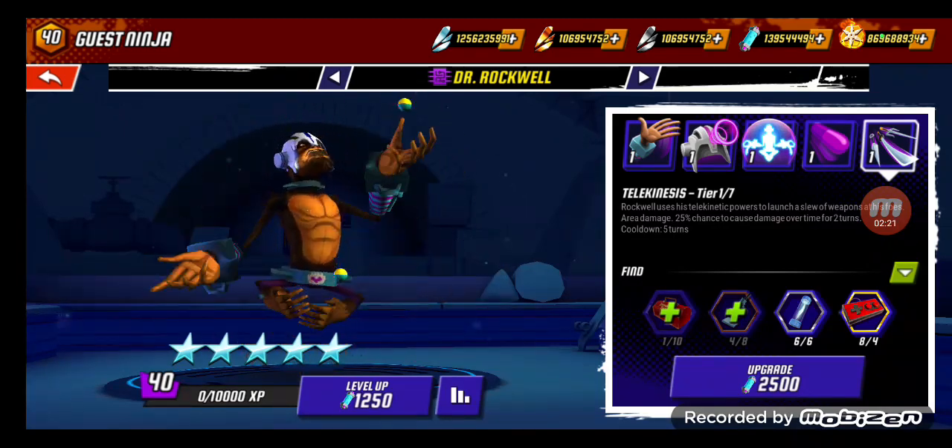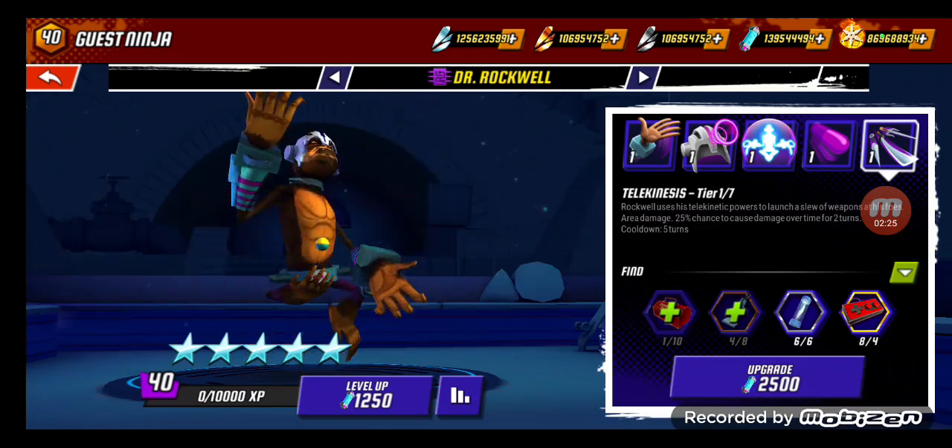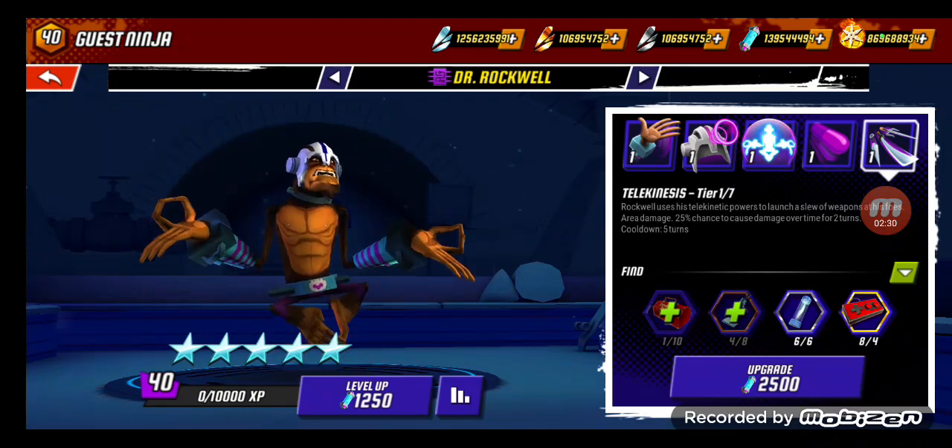And last but not least is Telekinesis: Rockwell uses his telekinetic powers to launch a slew of weapons at his foes — area damage, 25% chance to cause damage over time for two turns. Nice.